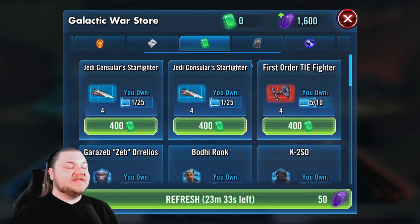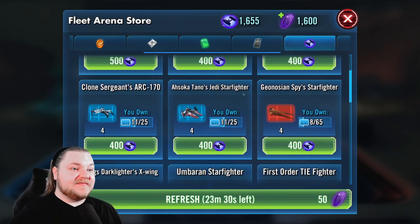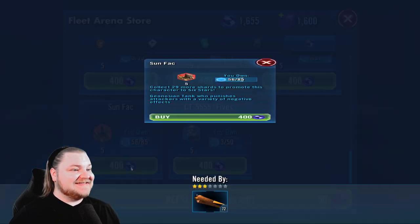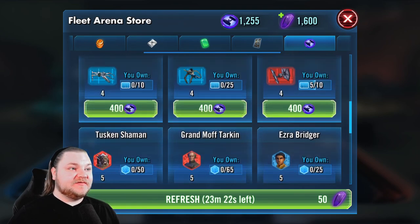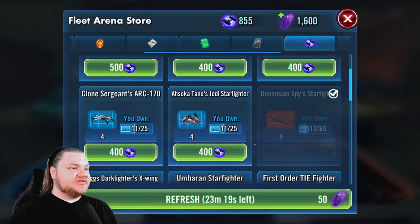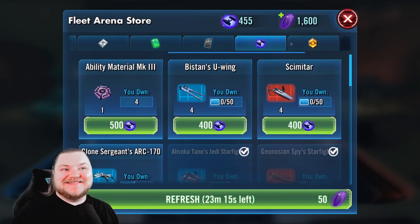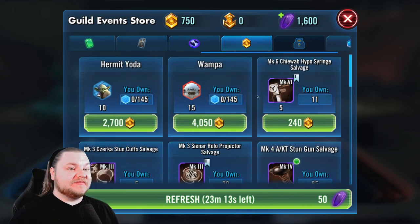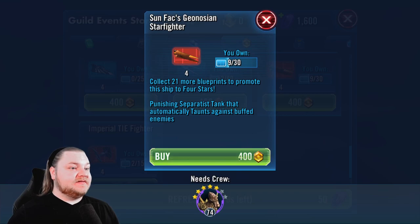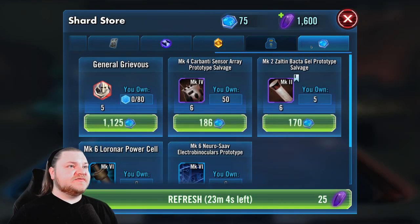Right now we're really working on ships, particularly Geo ships. We've got the Geo Spy's Starfighter — probably going to buy that — but let's see who's available first. Sun Fac at 85 gives us enough to buy this and enough for two more. I'm going to go ahead and buy Ahsoka's ship; I'm not going to buy the ARC — it's not the most important ship.